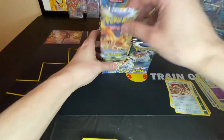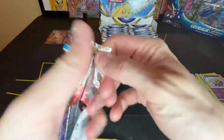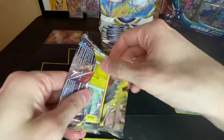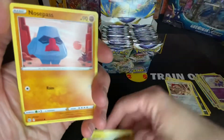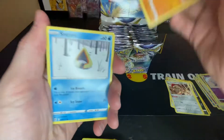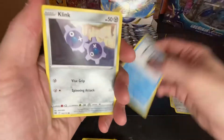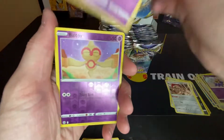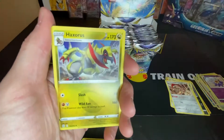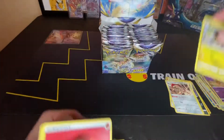So far just two regular V's. Still looking for that alternate art Charizard battling the Venusaur — I think that's the best card in the set, so I am really looking forward to pulling that one.